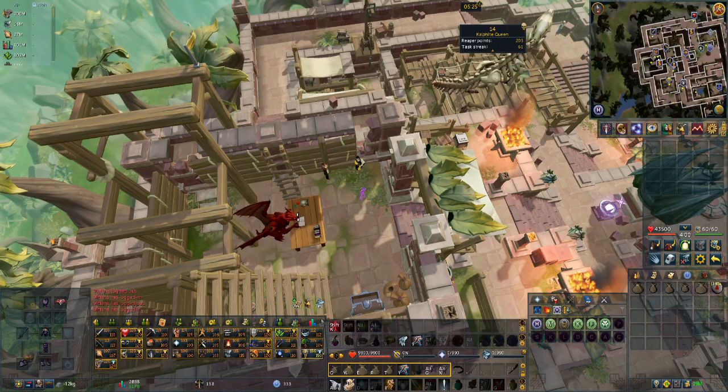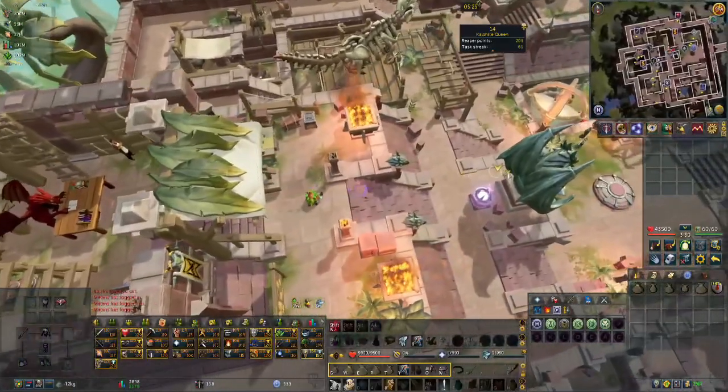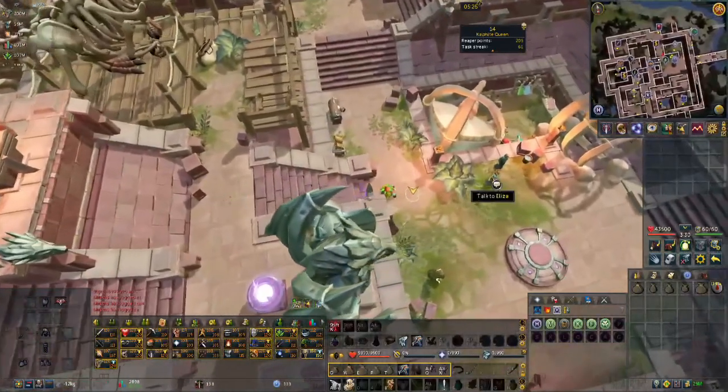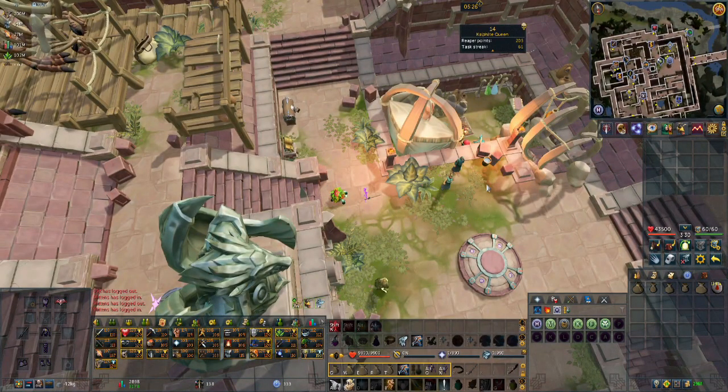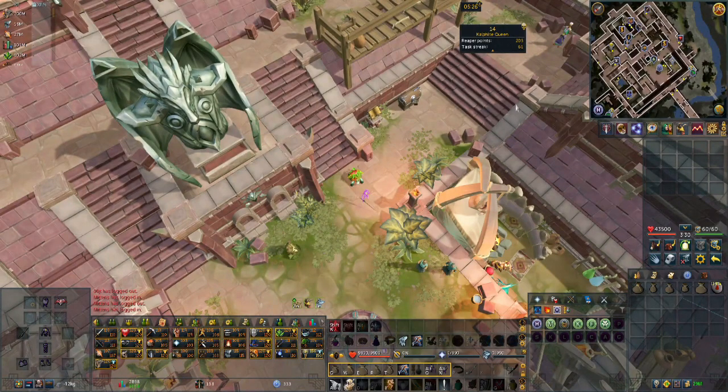The Hunter Lodge in Anachronia can be upgraded to Tier 3 with a Tier 3 Town Hall, and once upgraded to Tier 3, it removes one type of frog from big game encounters. Big game creatures at Tier 2 take an extra 2.4 seconds to recognize you, and at Tier 1, you have a 10% chance of gathering additional resources while in a Big Game Hunter instance.